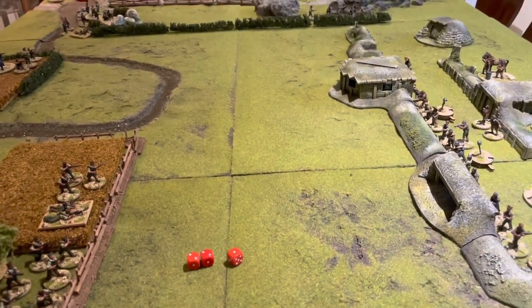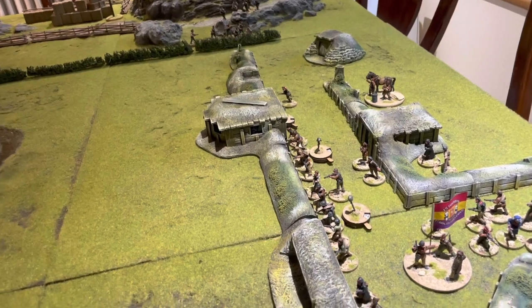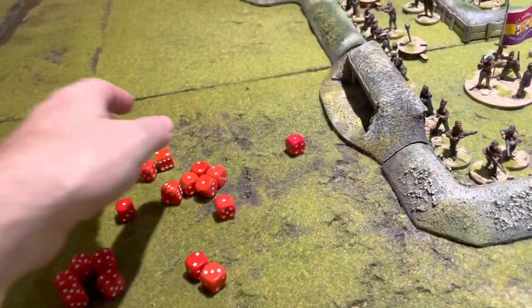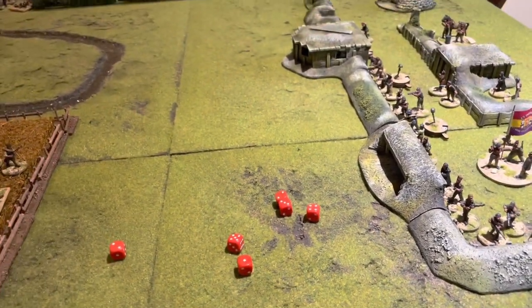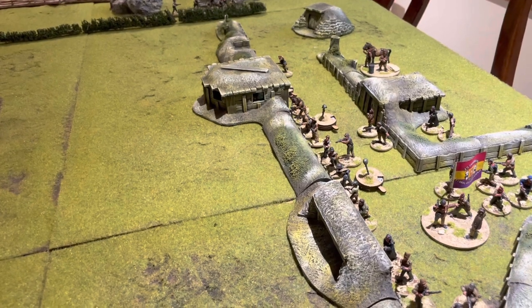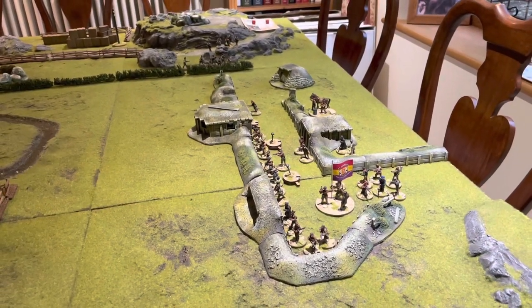With two twos and a one, the heavy machine guns fire again from the Nationalist firebase — six riflemen shots plus eight HMG shots against the bunker, needing fours to hit. Truly terrible firing this time — only five hits. Needing fives for shock and sixes for damage: only one shock against the bunker. A mortar team fires against the Republicans in the open next to the bunker — one hit, but a three in light cover does nothing. All that firing results in just one shock on the Republicans.